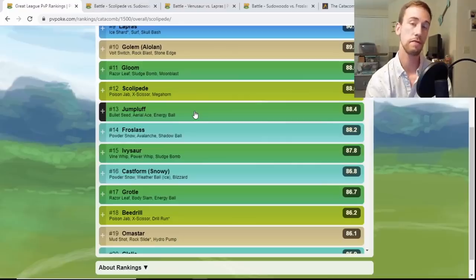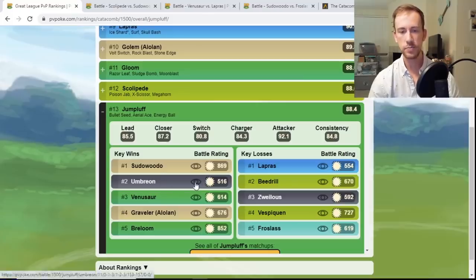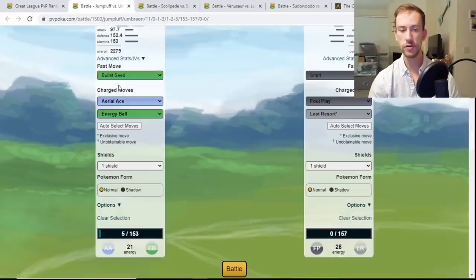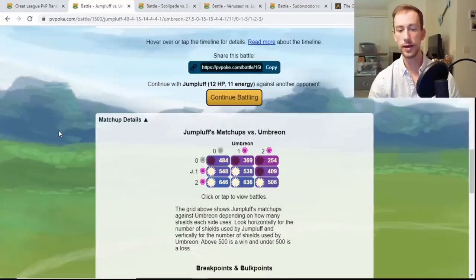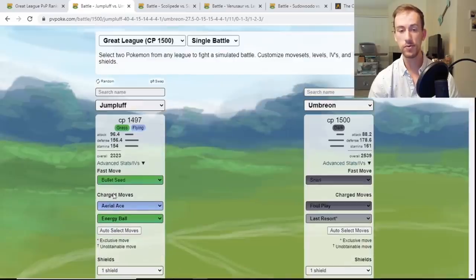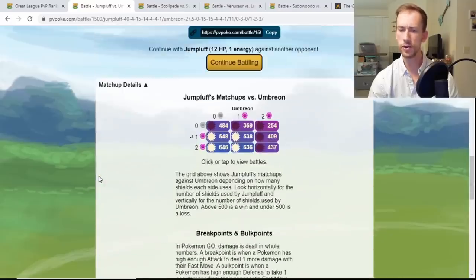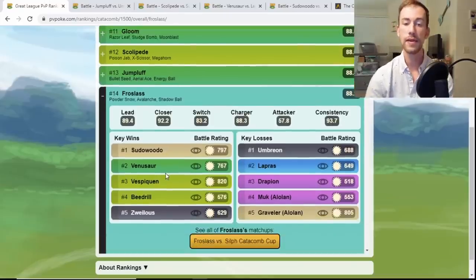Jumpluff is making its appearance again — we saw it in the Forest Cup running Bullet Seed, Aerial Ace, and Energy Ball. It beats Sudowoodo, though the Rock Slides still hit for super effective. You can also beat Umbreon — only in the zero and one shield with a standard Jumpluff, but with a rank one Jumpluff against even a rank one Umbreon, you win in the one and two shield. Going straight Energy Ball you only win the one shield, so Aerial Ace baiting is important.